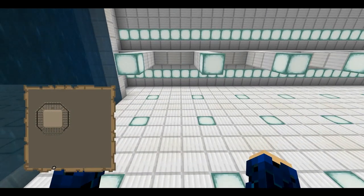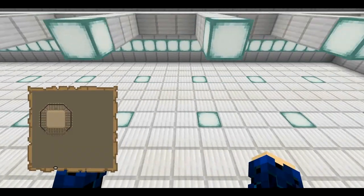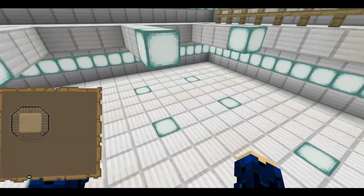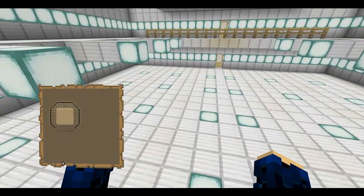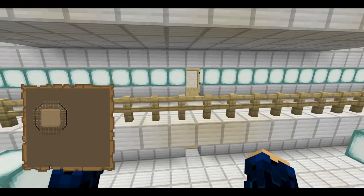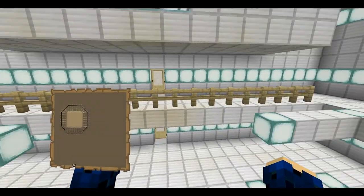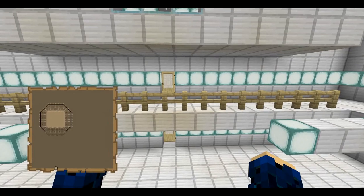Obviously this is the shuttle bay, with space for 28 shuttles. Just pretend they're there — I have no way to put actual shuttles in yet.